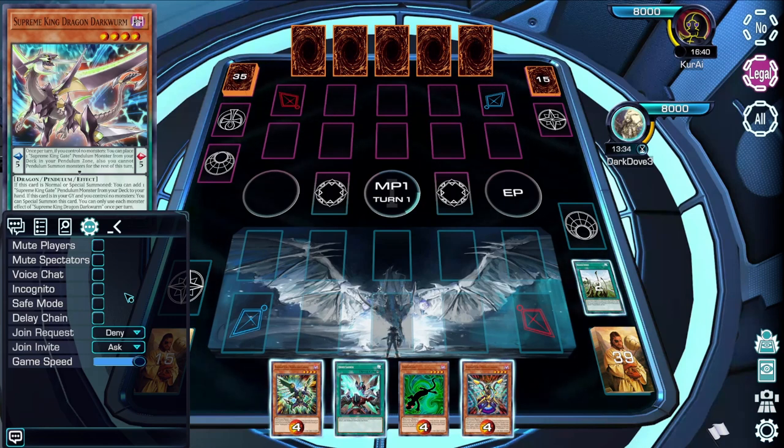Incognito Mode will hide your name, avatar, sleeves, and playmat from your opponent. Safe Mode does the opposite, hiding your opponent's name, avatar, sleeves, and playmat. Neither of these will prevent either player from being able to make reports, as IDs will still be copyable.